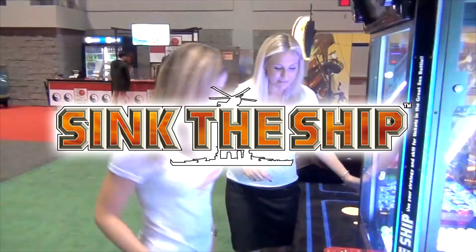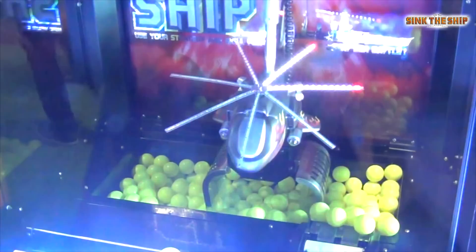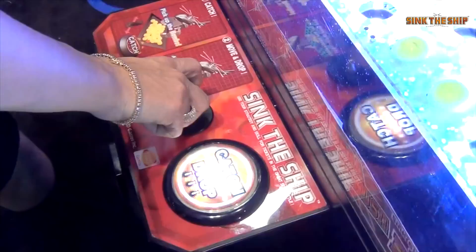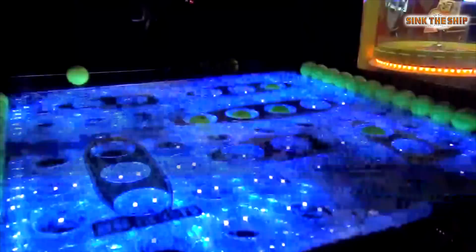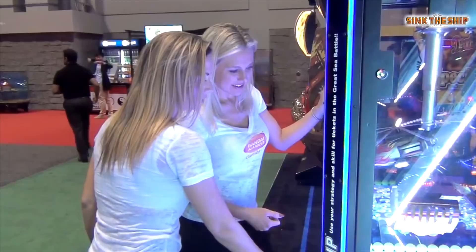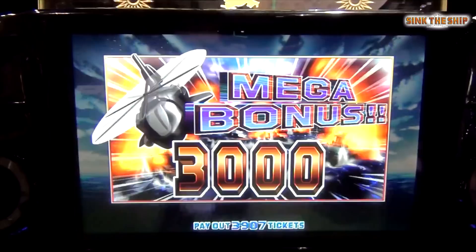This is the new redemption game, Sink the Ship. Players use a joystick to control a helicopter to drop balls onto ships on the playfield. A simple press of a button lowers the helicopter so its claws can scoop up some balls. Players then maneuver the helicopter over the playfield and press the button again to open the claw and drop the balls. The playfield has different ships that require a specific number of balls to sink.